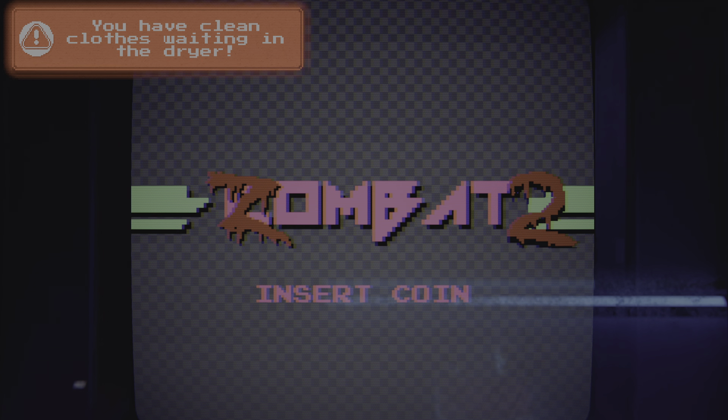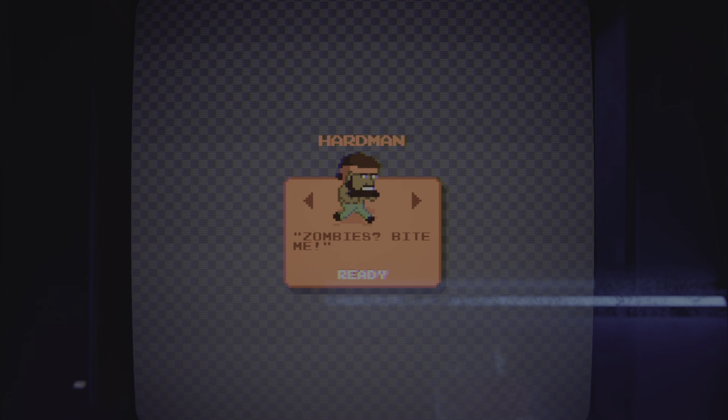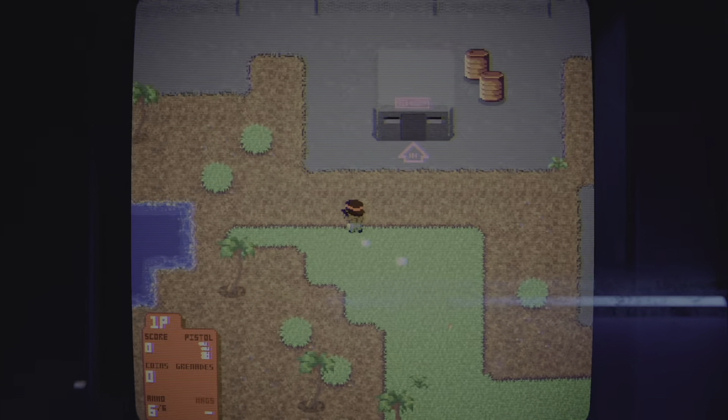Once two in the morning comes, don't get off the game — you won't be able to interact with anything. Once you get off the game, it'll force you to go home anyway.